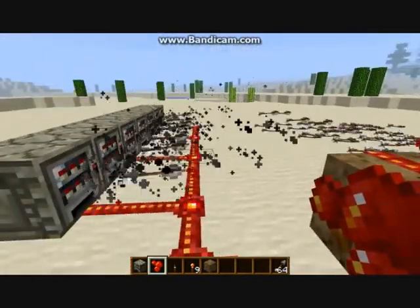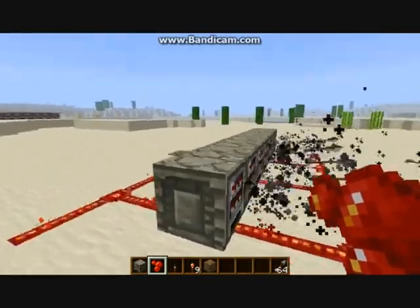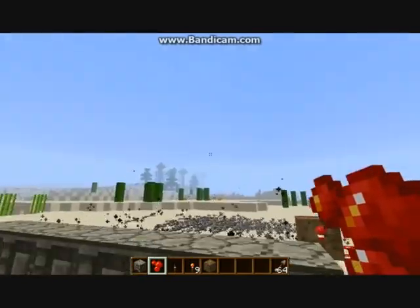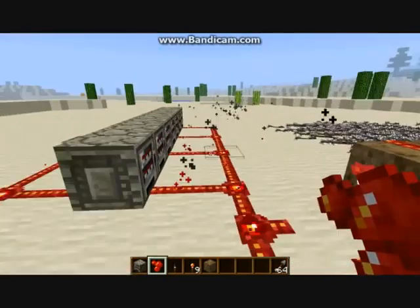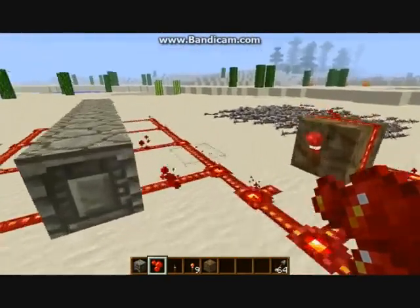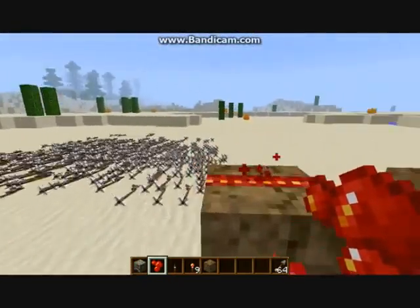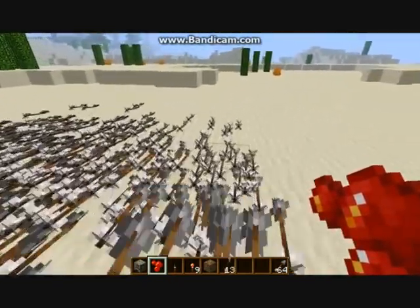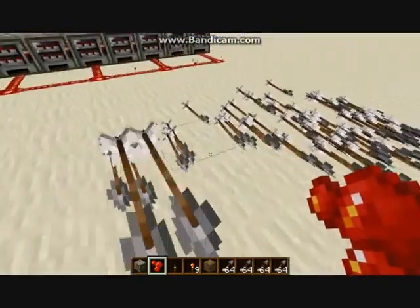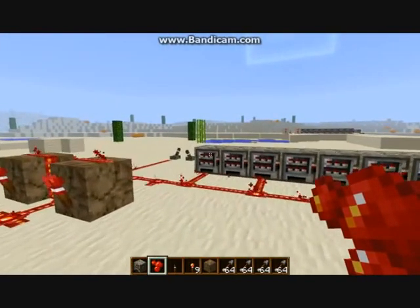Now it does go pretty fast. Some people who are really good with redstone could probably stack these so they're like two high as well. But it'd be quite nice with just one randomly kept in your house at all times, triggered by a pressure plate walking across, and you're just getting shot loads of times. So that's been the tutorial guys, I hope you've enjoyed it. If this has helped you guard your house, give it a like. See you later guys.